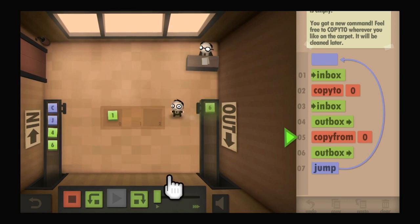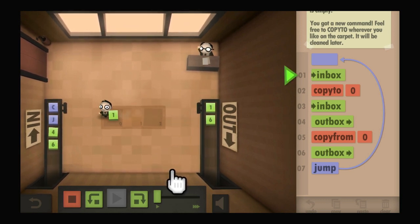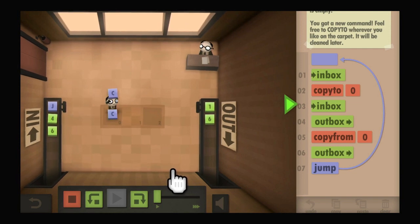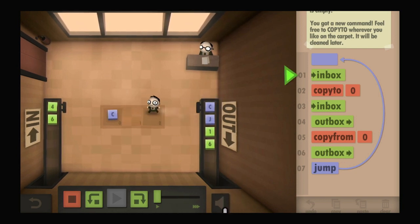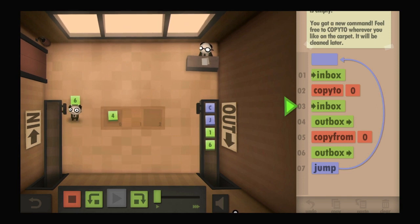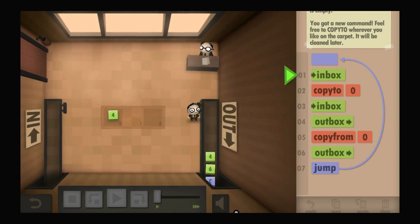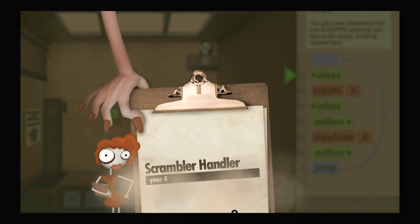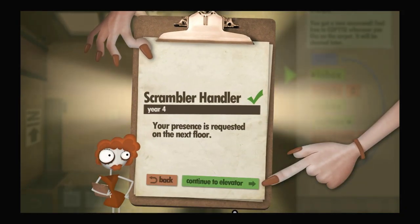So when you copy to a tile, you throw away the thing you're holding. But it might only be throwing it away because it goes to the inbox instruction — it gets thrown away when he's told to pick something else up. I bet if I'm not told to pick something else up, I can copy that thing multiple times.